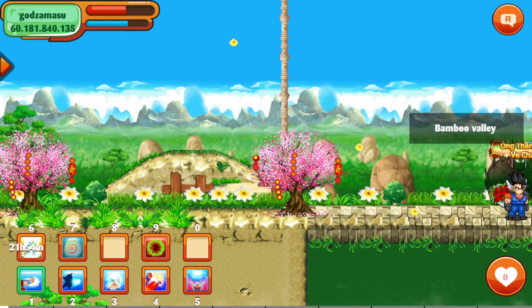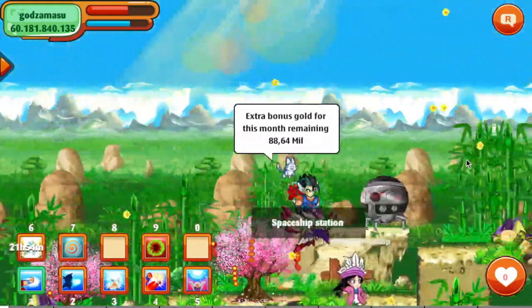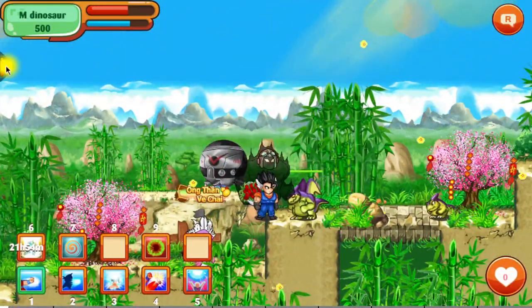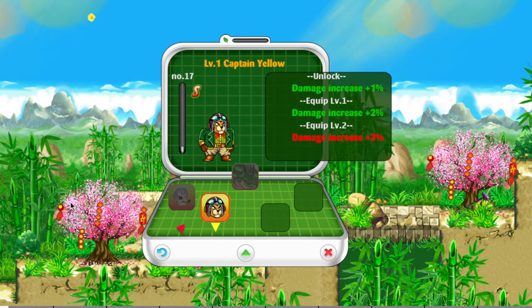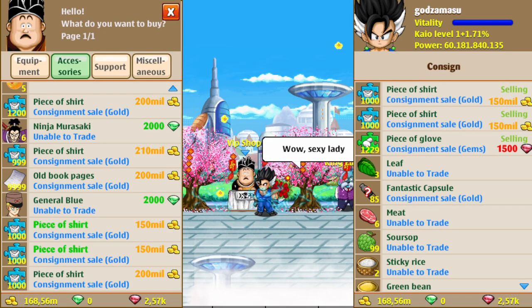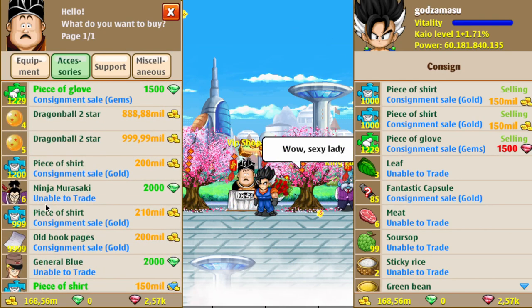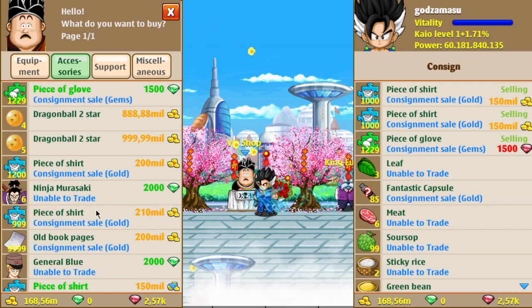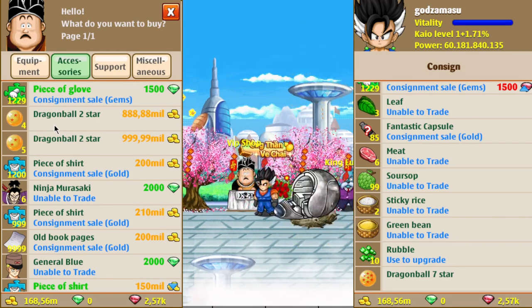Captain Yellow is some dude in Dragon Ball. And long story short, if you get 10 pieces of Captain Yellow, you are able to receive a damage increase. Similar to how if you kill certain Red Ribbon bosses, you have access to picking up their collection book — it's the same thing for Captain Yellow, although I don't really know which one he corresponds to. All I know is I've never seen a drop like that.